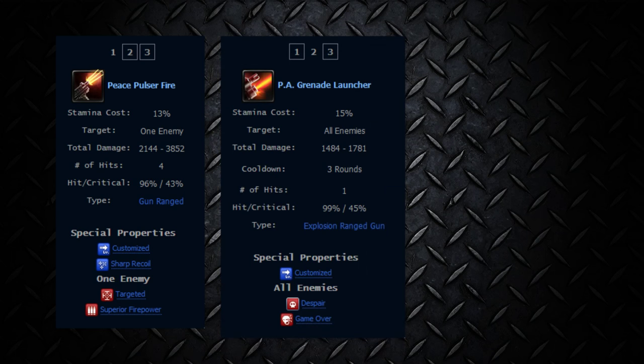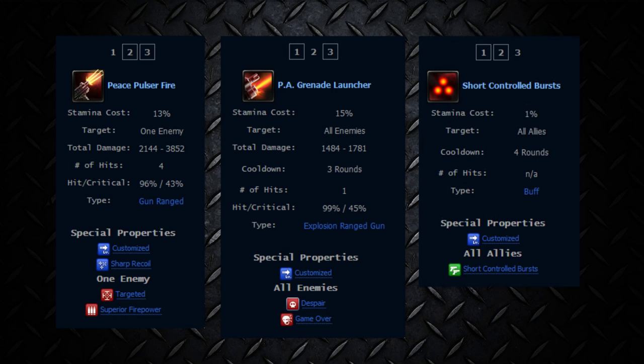The second ability is an all-over-every attack, and it applies Despair. Great! And Game Over, which is near fatal. And also, you can make ranged actions a quick action for your whole team. Awesome!